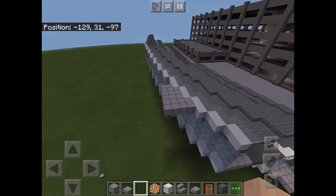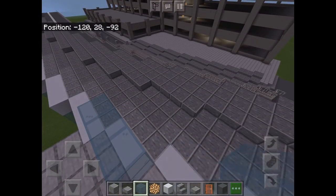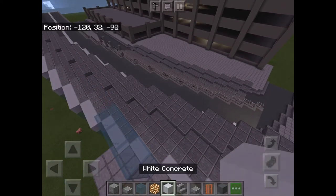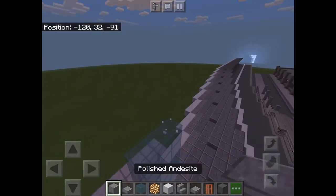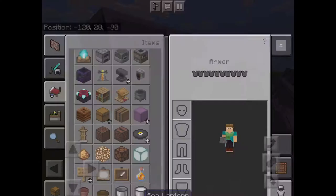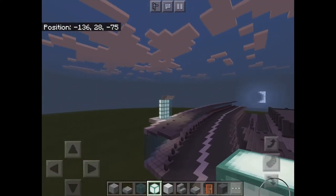That's going to be your ceiling right there. Get your stained glass out — one, two, three, four, five — and then get your white concrete out, your polished andesite out, and stairs like this. We'll see if we add a sea lantern here, because LaGuardia doesn't actually have that.